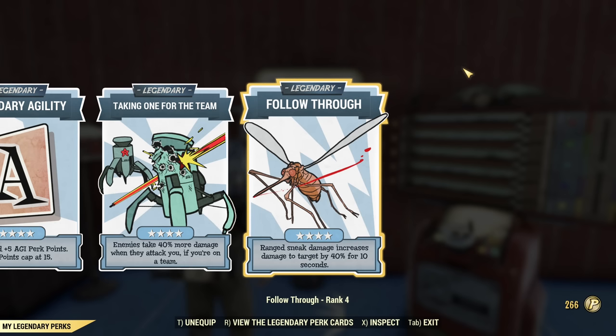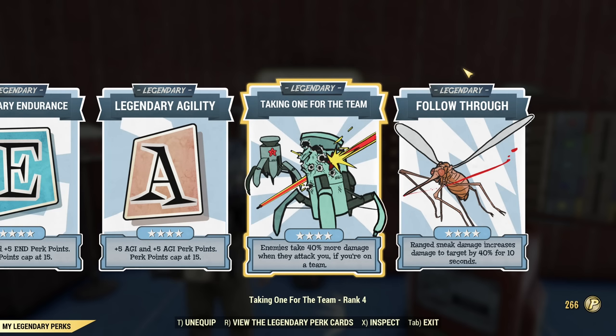Legendary perks include both damage-related perks: Follow Through and Taking One for the Team — so sneaking, tanking, or applying both. It is possible to open battle with Follow Through, and then when an enemy hits you it will apply Taking One for the Team. Just don't forget, Taking One for the Team only works if you have at least one teammate. If you are a solo player, you probably don't want this card and you want to swap it.